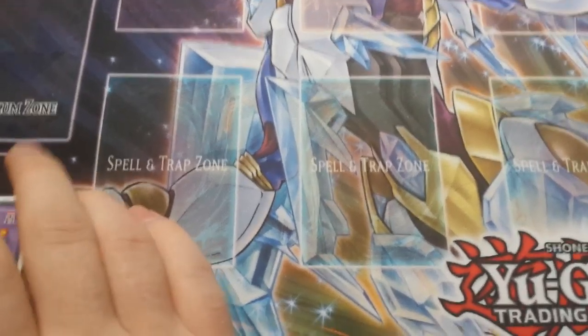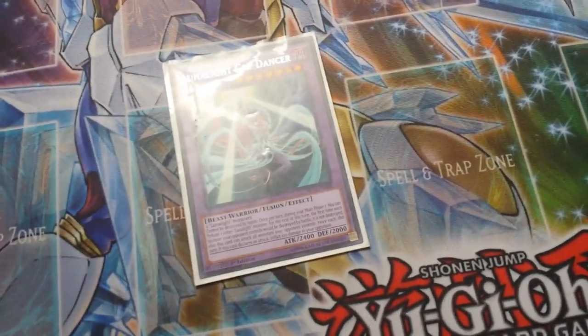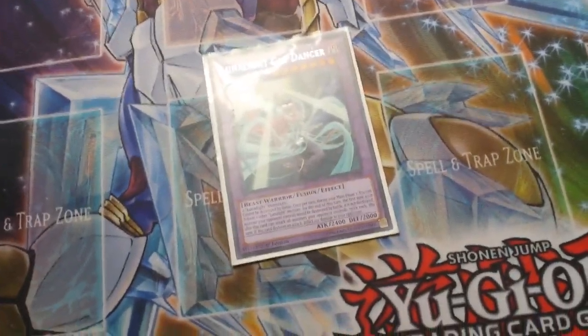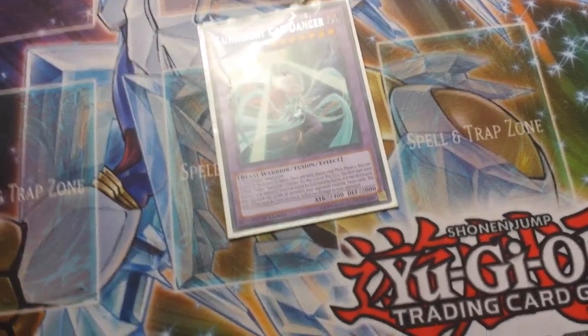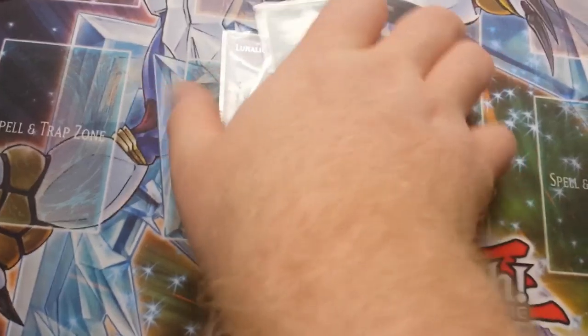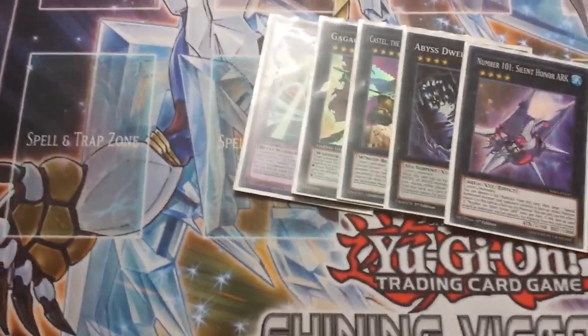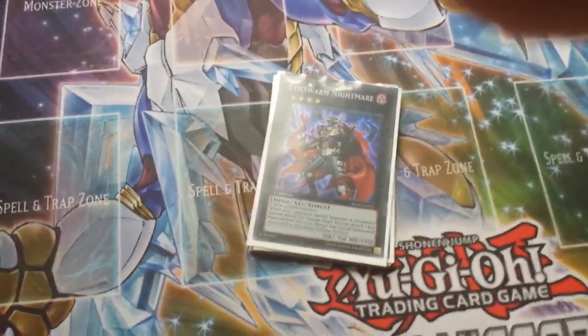I'm almost going to completely ignore that extra deck, but you're going to need Dire Wolf, Master Key Beetle, and Tiger King. You also need a few fusions — two of this and one of the Panthers. Those are the only ones you need because Leo is too expensive and too hard to bring out. I only have one and I don't even have Panther Dancer. A few other things you can run are Cowboy — since this is anti-meta you need to push damage — Castel, and Dweller. There's nothing else in your extra deck you really need, so you usually have room for these.